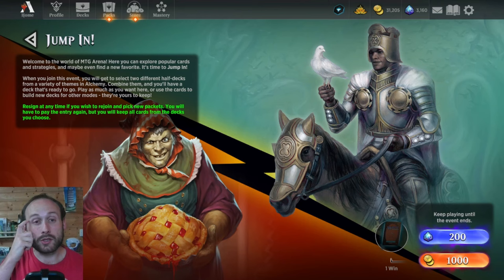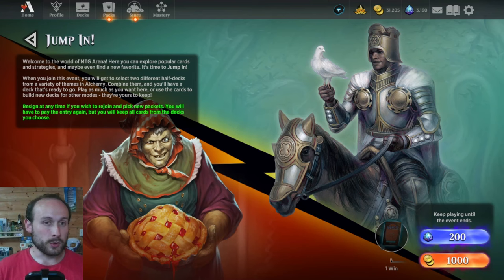Today we're talking about the Jump In event. It's changed recently, or kind of changed back to what it used to be. Jump In always used to be a format where you could choose small packs from different Standard-legal sets — about 10 packs for each set. You'd pick two different packs, put them together to make a draft-level power deck, and play against other people using similar decks.